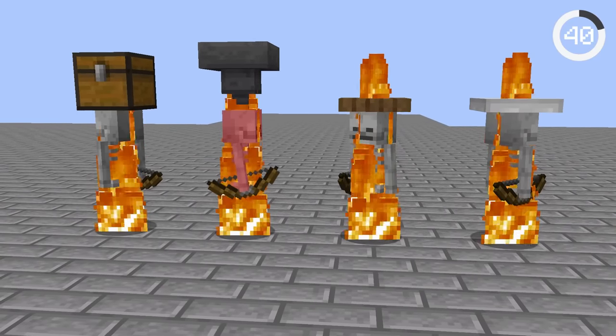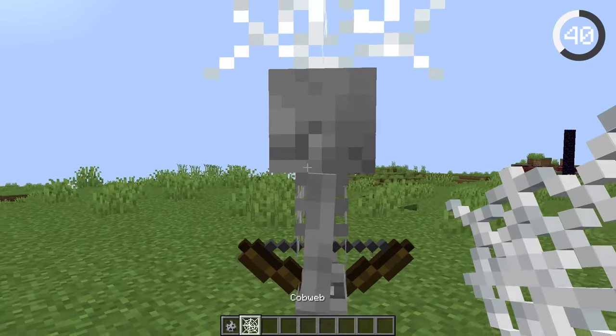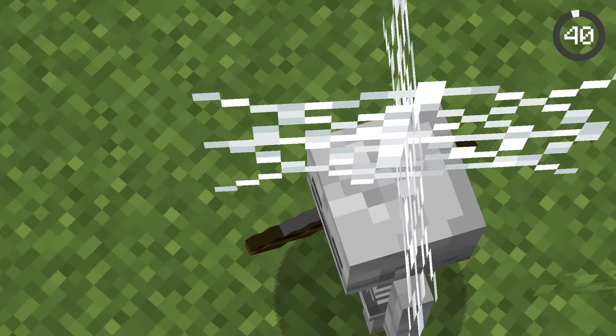For some reason, many blocks can't stop a skeleton from burning in the sun, but surprisingly cobwebs keep the skeleton safe, even though you can see right through them.